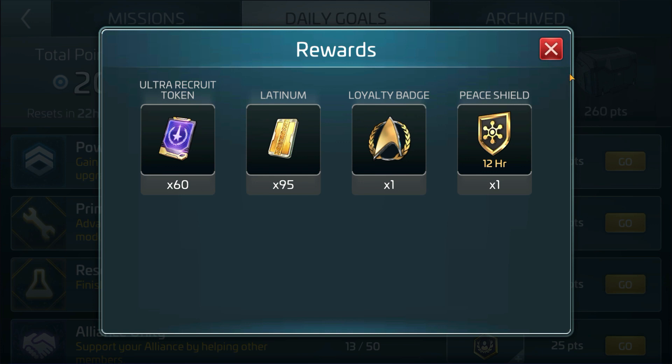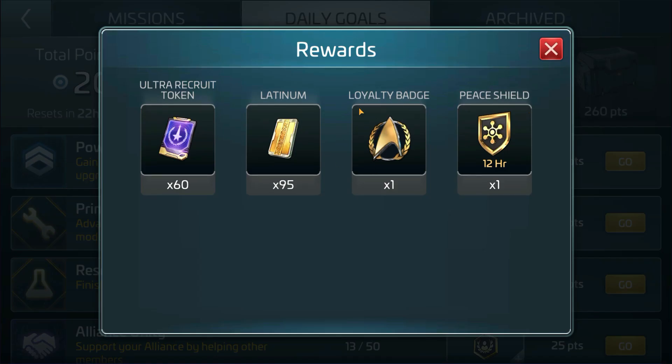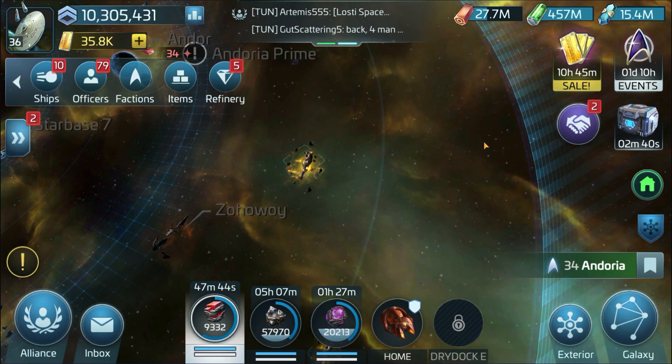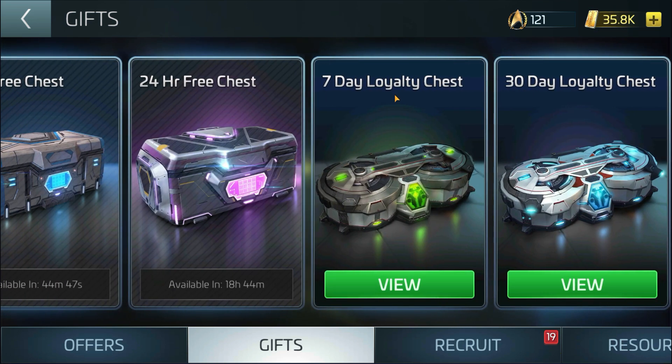The other thing that these dailies do for you is this loyalty badge. Why it is important is that if you collect a certain number of them — like seven or 30 — you'll be able to go to the gift tab and you'll see the seven-day loyalty chest and the 30-day loyalty chest. I've not used any of mine, which means I've been on Star Trek Fleet Command for about four months now.